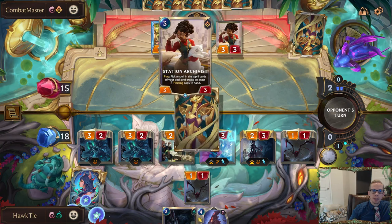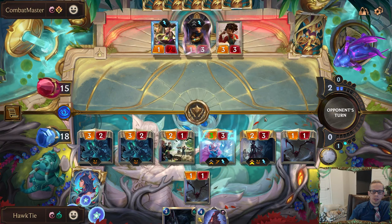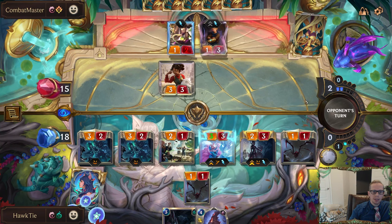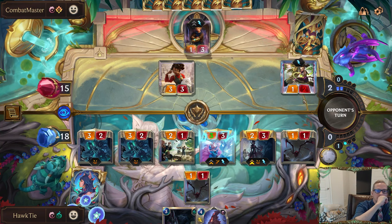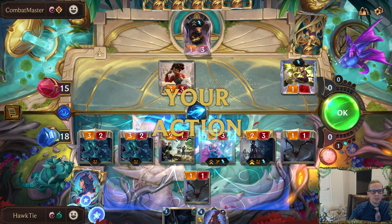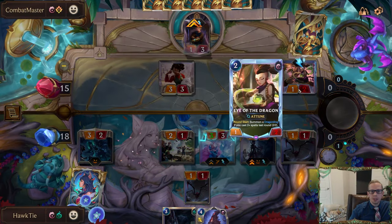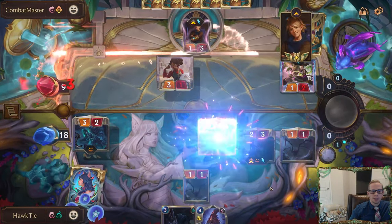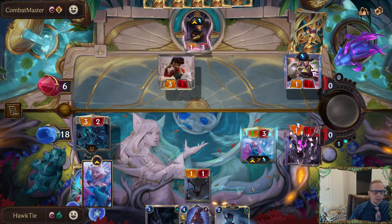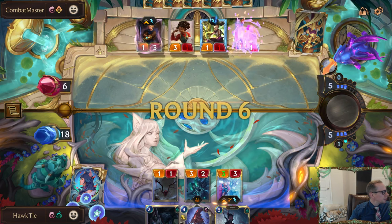I'm going to put Elise back in my hand so the Station Archivist can't block and kill Elise if we target anything else. All right, we get nine damage across, put them down to six — they do get a straggling next round. Games are going pretty good.